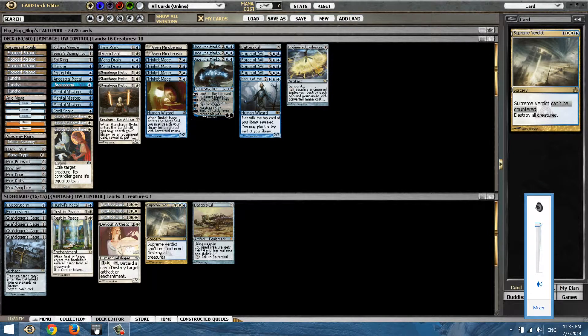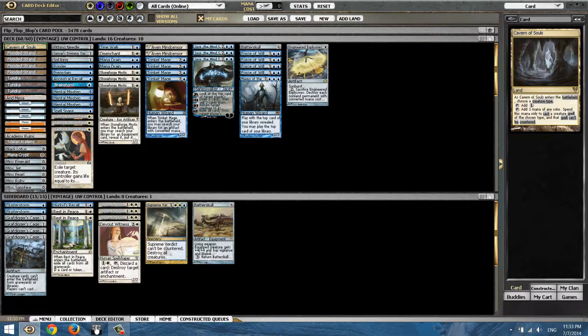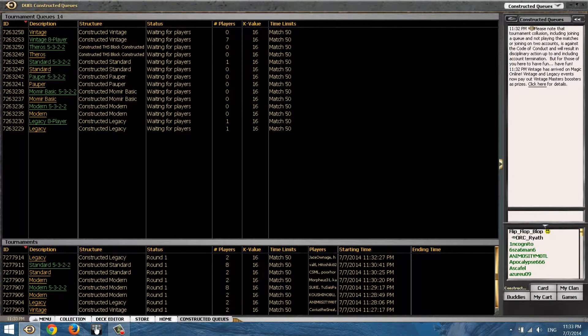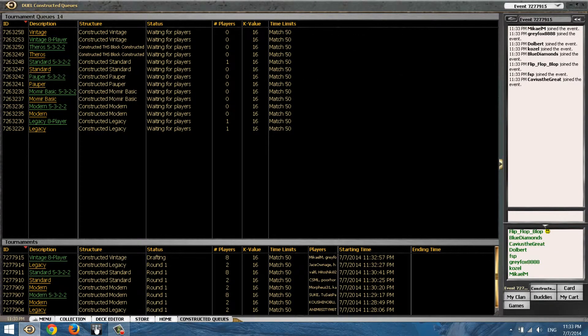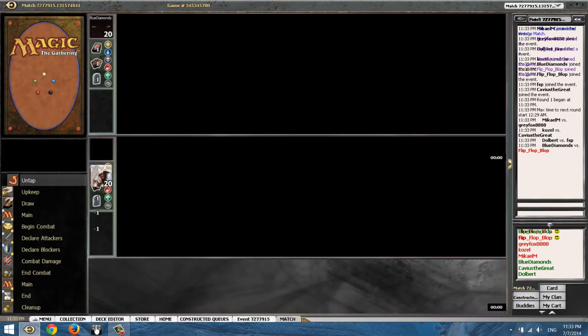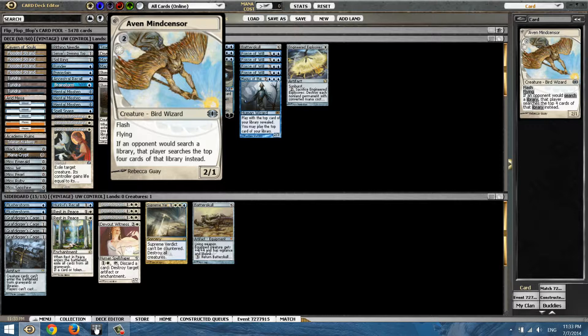Hi guys, today I'll be doing a video on this deck. It's called Blue-White Toolbox, or rather Blue-White Control. Let me join this queue first then I'll explain. It's an 8-man. Came against Blue Diamond on the draw. So anyway, this deck — you can find it online but I made a few changes. I added Pithing Needle into the main board.